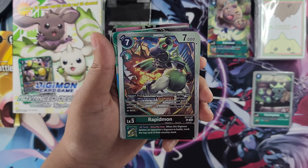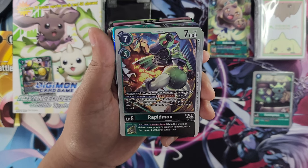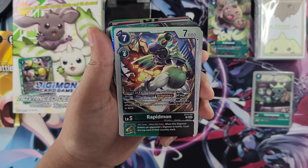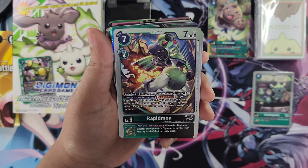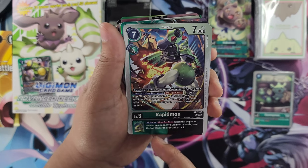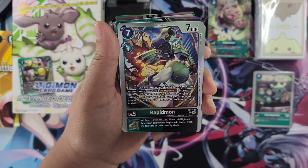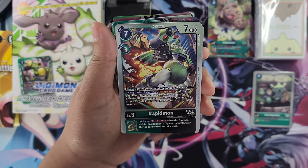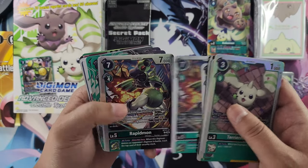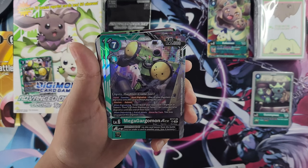Here's the other Rapidmon — the non-golden form. When Digivolving, De-Digivolve one of your opponent's Digimon. Then, if you have a Green Tamer, until the end of your opponent's turn, your opponent's effects can't delete this Digimon or return it to the hand or deck — that's protection. Its inheritable is different: all turns, once per turn, when this Digimon deletes an opponent's Digimon in battle, trash the top card of their security stack. Very cool. And here's our Mega Gargomon Ace.